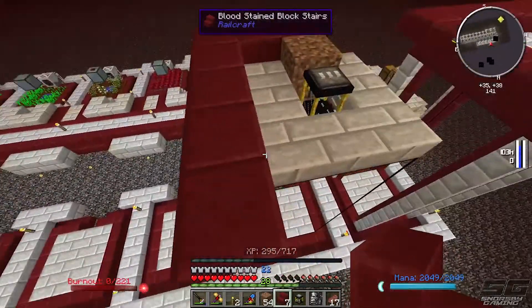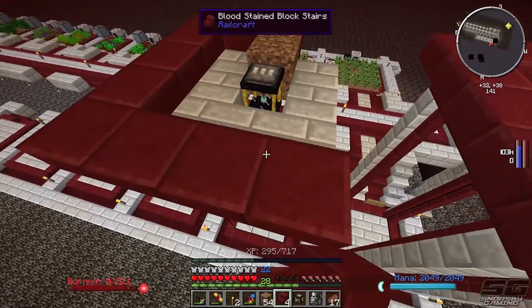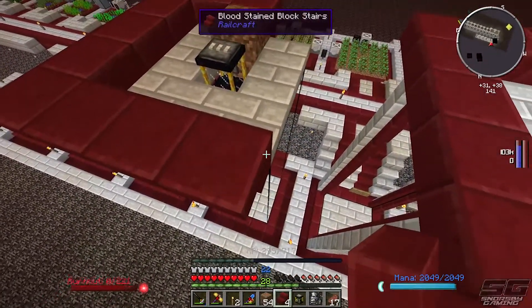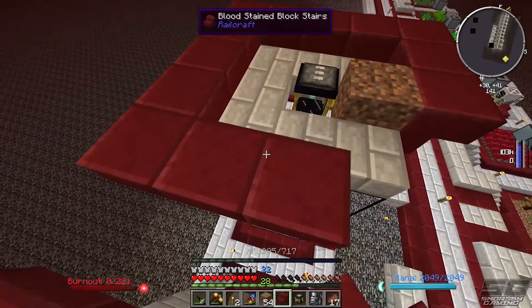We're going to put the ender tank on the top of this one as well. Come on, let's go jetpack. We'll take this one off real quick so we can put our stairs down. Plonk the dirt there and then upside-down stairs for the top — awesome. So now we can go around and place the rest of these. Pretty straightforward.